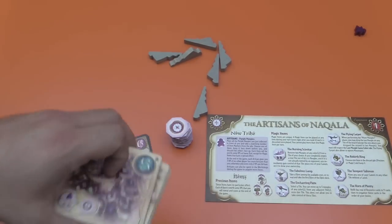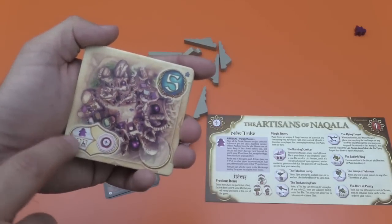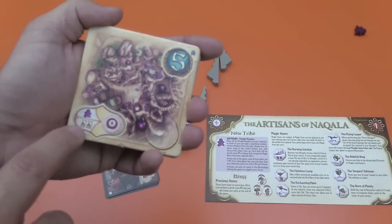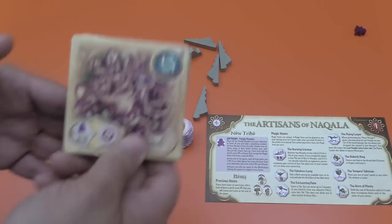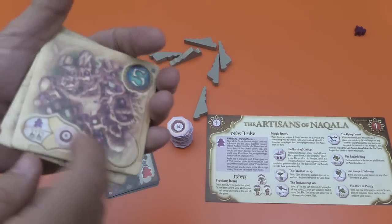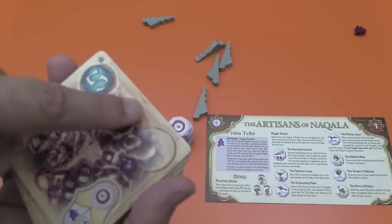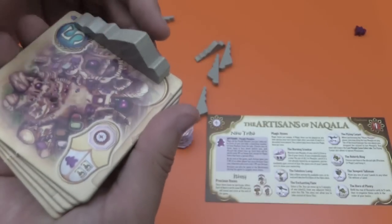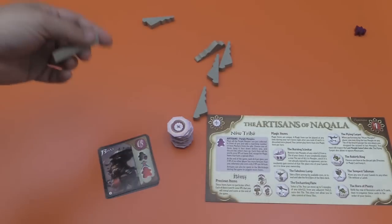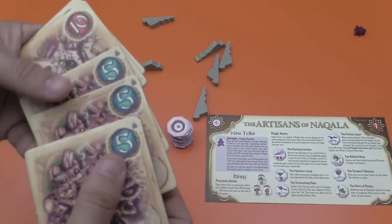Everything else that's new: you get the new tiles. There are three different kinds. There's this kind here that gives you a new action — lets you, for two cards or one of the new characters, acquire one of these tokens. I'll get to those in a second. These also come into play with mountains on the indicated sides — there and there it's supposed to get mountains — so you put these out there like that, and they break up movement so you cannot go across them. There are three of those.